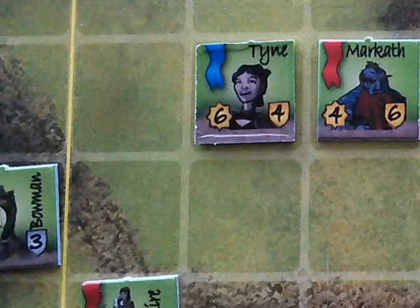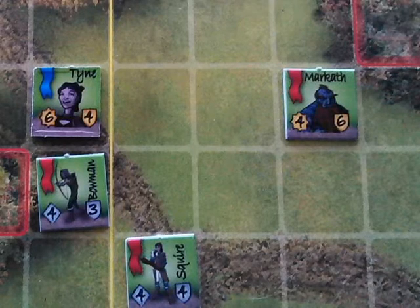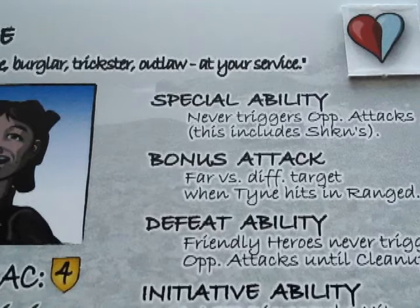Now it's Tyne's turn. She's next to Morrowkath, who does double damage when he hits in melee, so she's going to move away. But why doesn't she trigger an opportunity attack? Because Tyne never triggers opportunity attacks — that's her special ability.